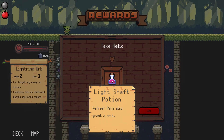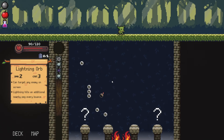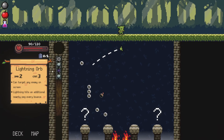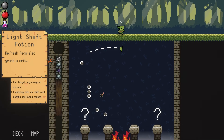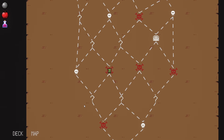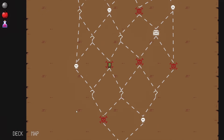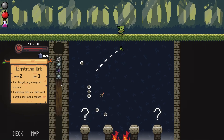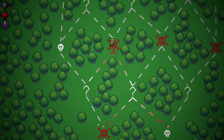Refresh pegs also grant a crit — wait, are you telling me that the green button now gives a crit as well? If that's the case, that's crazy — it gives you two possible things to go for. That'd be so good. This is not where I wanted to go on the map but that's okay — we'll just sneak over to this guy after.